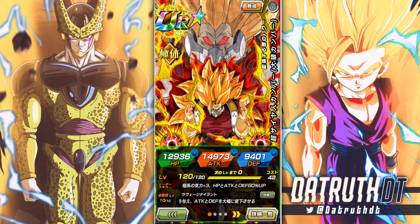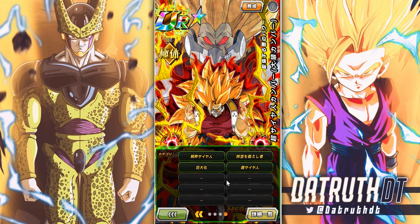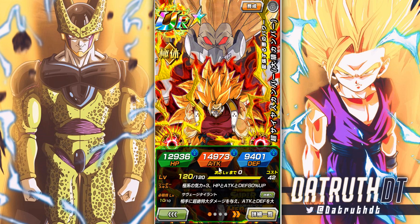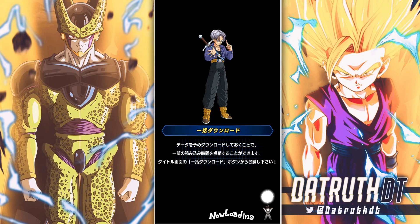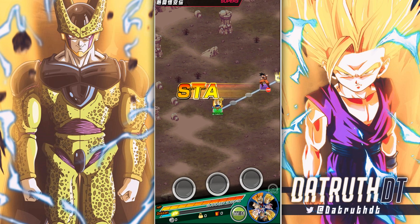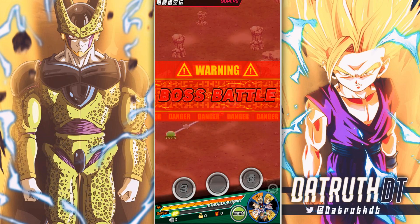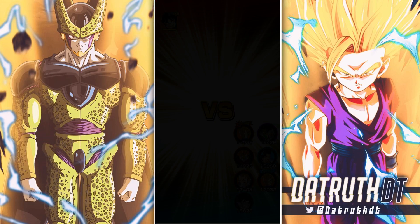Even though he has the long normal Super Saiyan 3 hair, that's just Cumber's hair. He does have the eyebrows — he is just Super Saiyan Cumber. He has a great transformation, and because of that he's on the Super Saiyan category team, which is very good. His defensive stat is actually pretty low, but he gets two ki and 150% attack and defense at the start of turn, which is pretty strong.